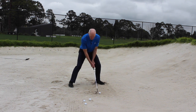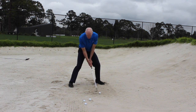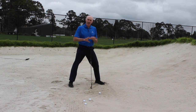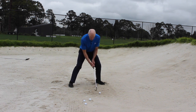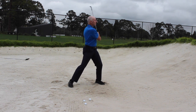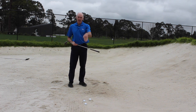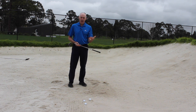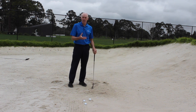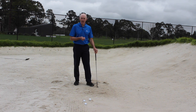When I swing the club back and through — all the same things we talked about before. As the club approaches the ball, it's going to catch up and pass my hands. But even though I want the ball to get up in the air, I still need to catch it with a descending blow. So I'm setting up here, hands low, swing the club back and through, and the ball will get up in the air very quickly. It's going to land at a steeper angle, which will help it stop faster, and if struck correctly it's also going to have a lot of spin. The amount of backspin comes from correctness of contact, not from anything else.